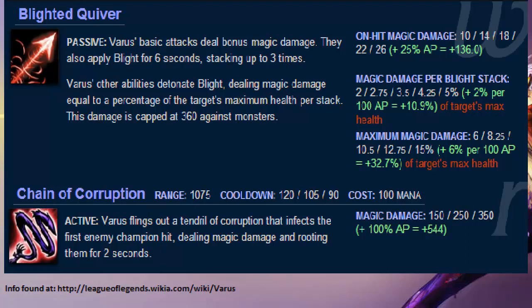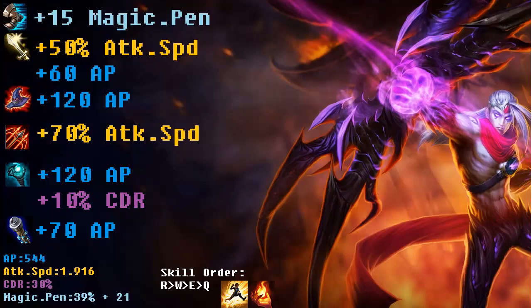Now let's continue with the build. I would go for a typical mix between attack speed and AP, as well as a lot of magic penetration. You'll get Sorcerer's Shoes first, then Nashor's Tooth, then Rabadon's Deathcap as you really need that AP, and then either a Hurricane or a Zephyr — I really recommend Hurricane because with it applying on-hit effects like your W, you can hit three people with your W, shoot your ult at one person, and when it spreads it will put the debuff on them and detonate the passive stacks of Blight.